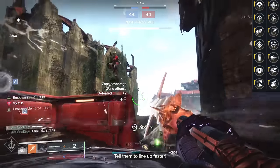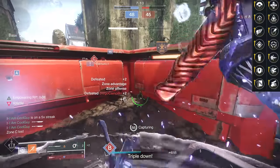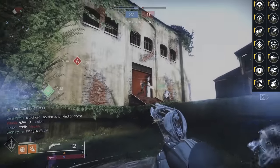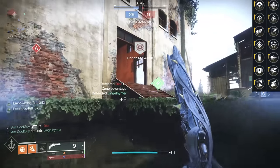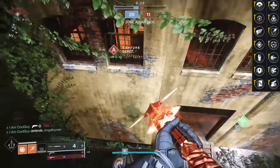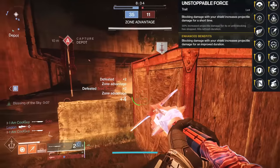On the right side we have Unrelenting, Wellspring, Surrounded, Unstoppable Force, Bait and Switch, Vorpal, and Swashbuckler. We do have some good passive perks — Wellspring, Unrelenting's good on a Glaive — and we have damage perks. For this Glaive, I think there's a clear winner: Unstoppable Force. There are a couple other ones that do have good pairings, but pound for pound — Unstoppable Force.